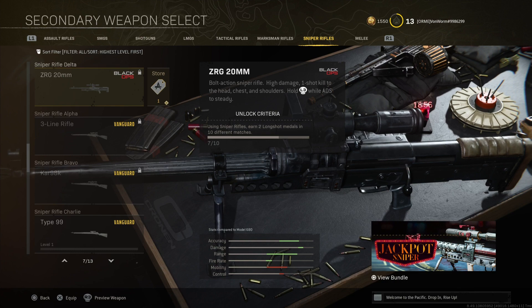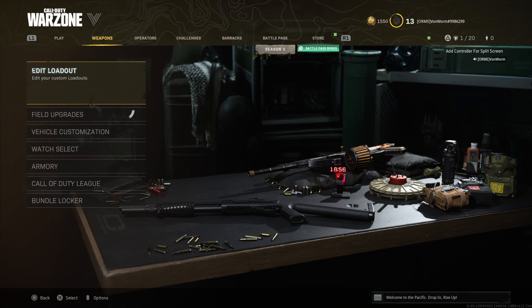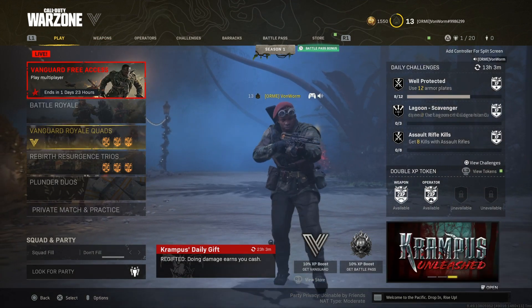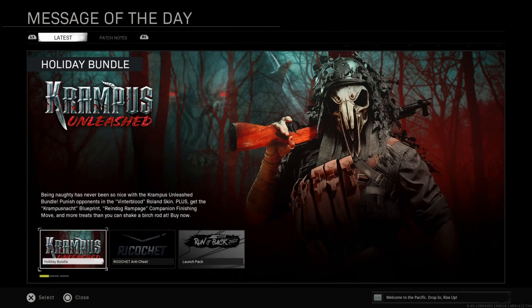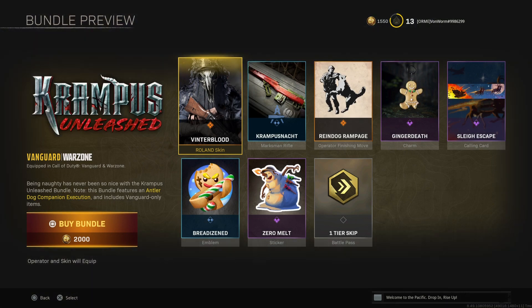My original thought was they took blueprints away because they were broken, but they've actually taken other ones away too. So unless they were all broken, I don't know. But that's the purpose of this video — this is a showcase. Down in the bottom right it says 'Krampus Unleashed.' Look at this.